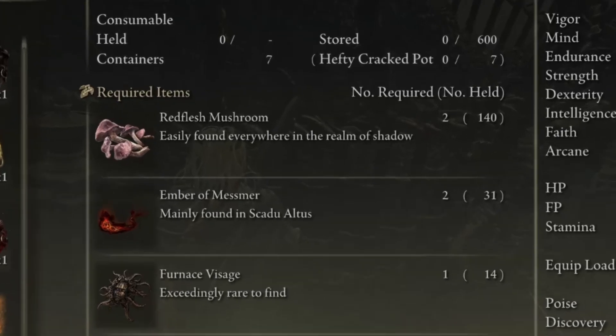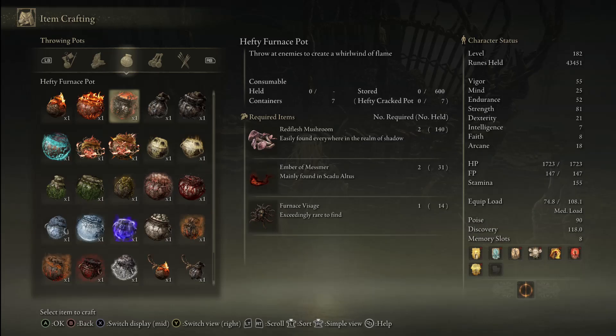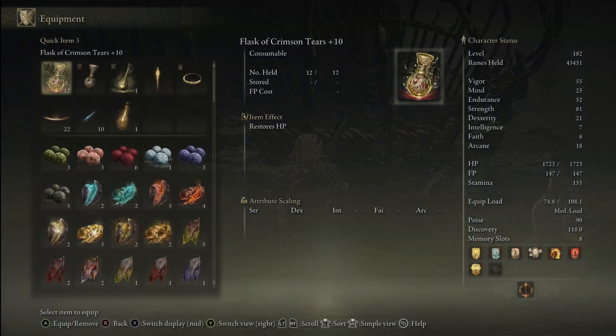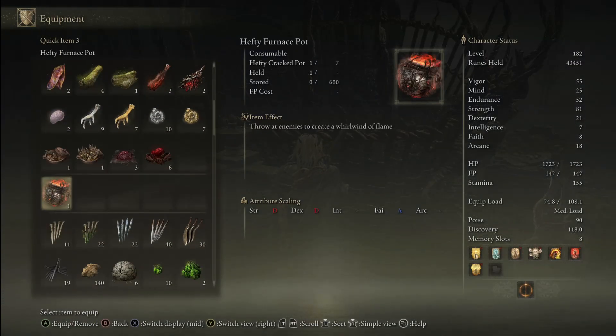These are the things you need: you'll find those furnace visages around this area — you also just barely found them at the hut. The embers of Mesmer are all around. So we're just going to make one of these and equip it so it's easy to access with just a click of a button.